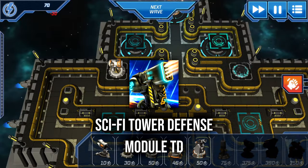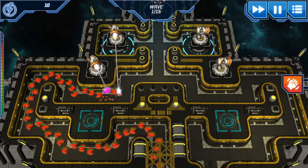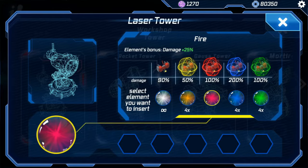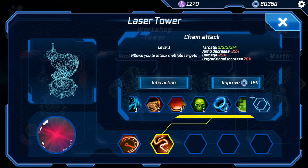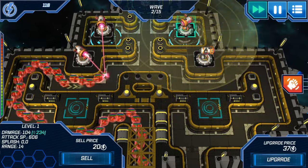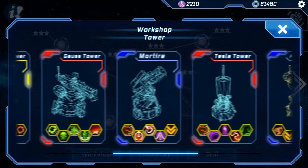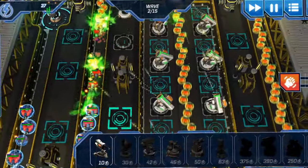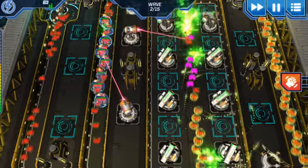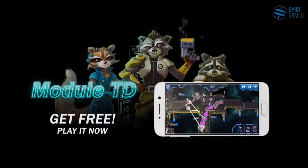Sci-Fi Tower Defense Module has 1 million downloads and 4.3 stars. This one is pretty simplistic looking — you can upgrade your structures as you go, but it takes you into a sci-fi realm with bright colors and a space theme. Something we all like about this genre is the different themes you can get from different games, and this one delivers. If you're looking for a sci-fi taste, this is a good one for you.